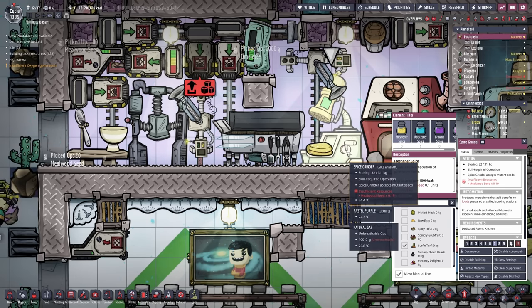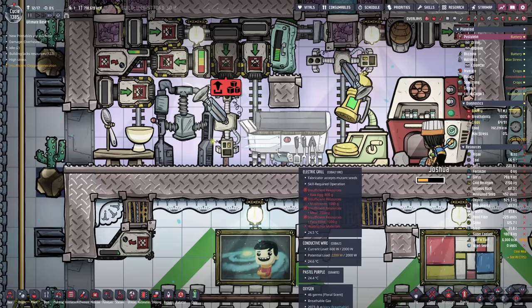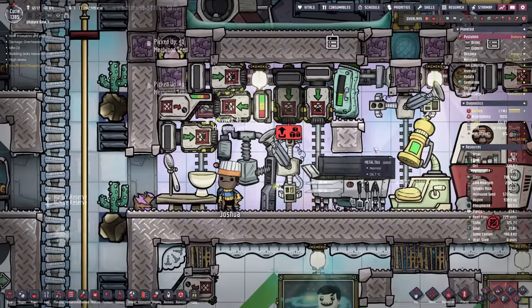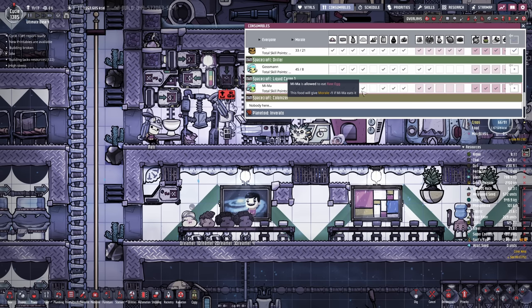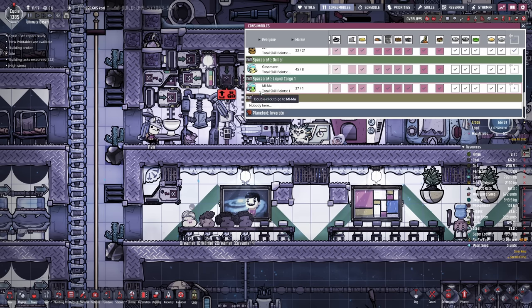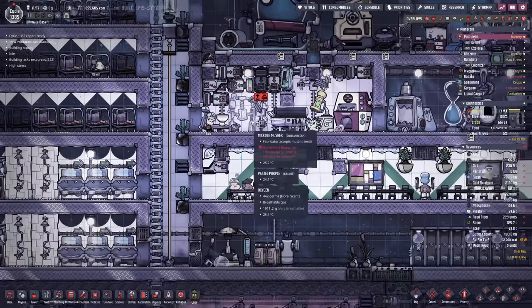Now that we got our first surf and turf, we want to make sure it's added to the spice grinder and that people only eat it once it's spiced. So surf and turf is going to be added to the list — we now have three really good types of food. It gets automatically delivered into the system and back into the freezer. As a general rule, I should allow all foods for the dupes on other planetoids. Mima is our new pilot replacing Nicola — she has a piloting skill of seven to start with. Surf and turf is allowed for everyone now, but we want to disallow barbecue in general.